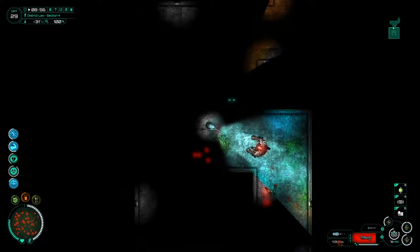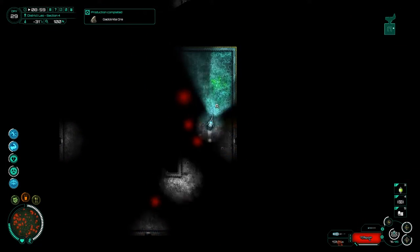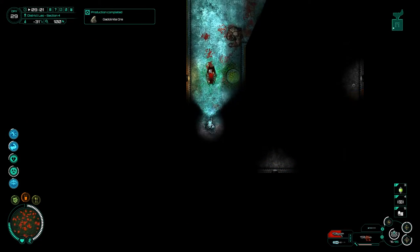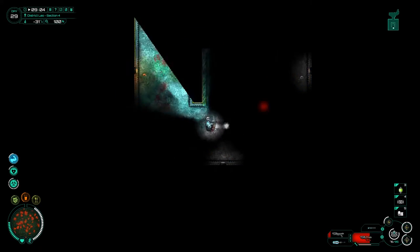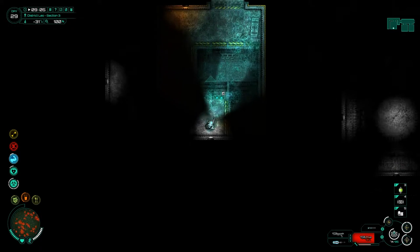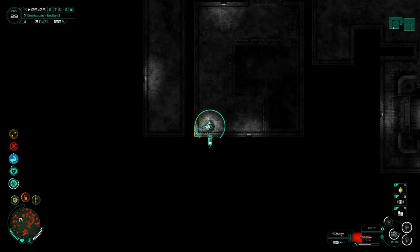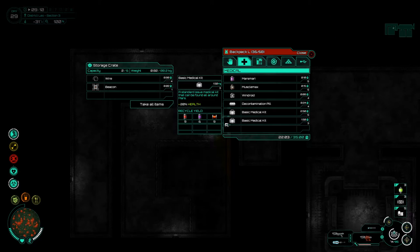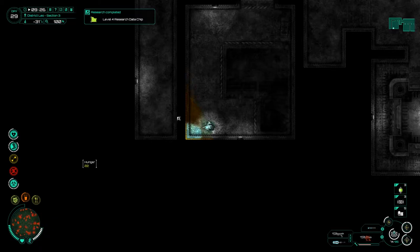We've got big bad guys over here - tough to get around, but now we've got them all grouped up. I should be able to start thinking about different ways of dealing with them. That was pretty good - shotgun to the face. These guys are going to be a little bit tougher. Can't move quickly anymore - let's just get out of here. As soon as it gets to any situation deemed off script I'm just going to run. We definitely need to get some more HP before I go back up there. Oh look - level 4 research data chip done!